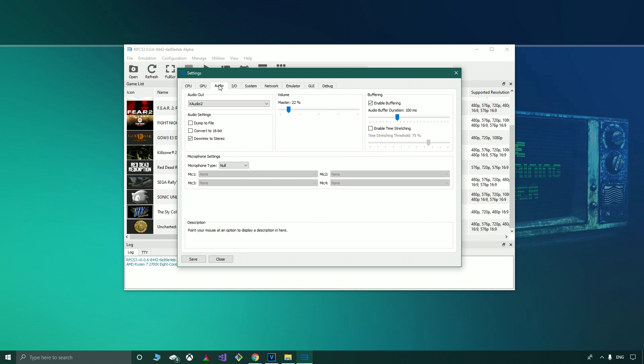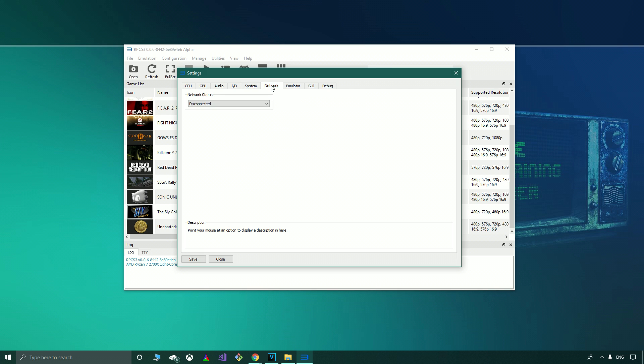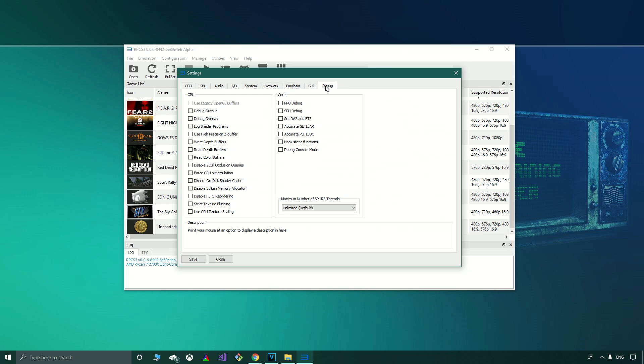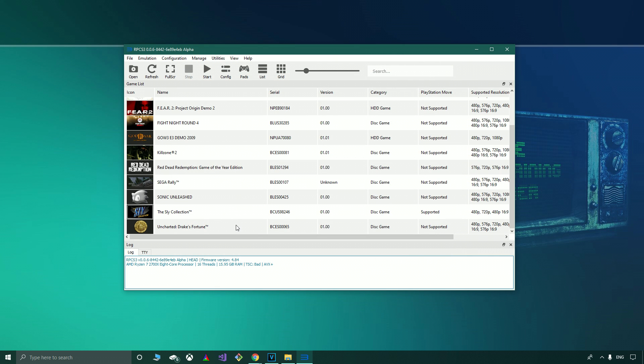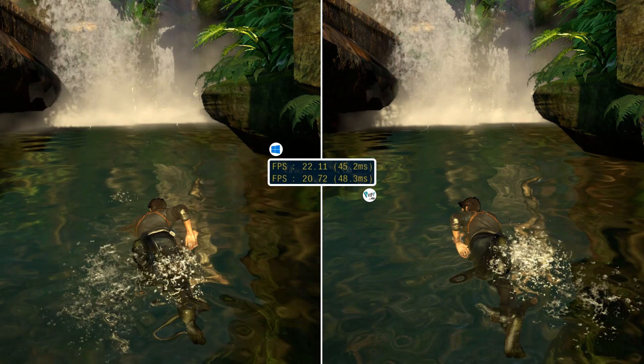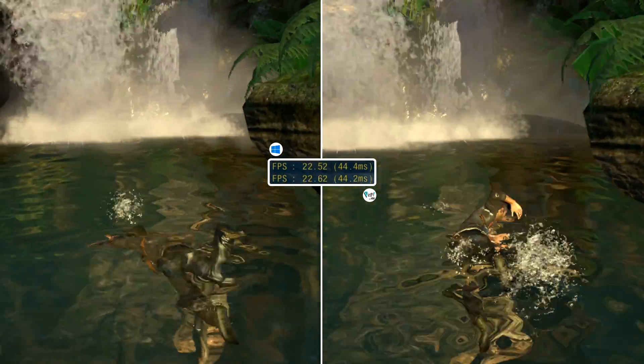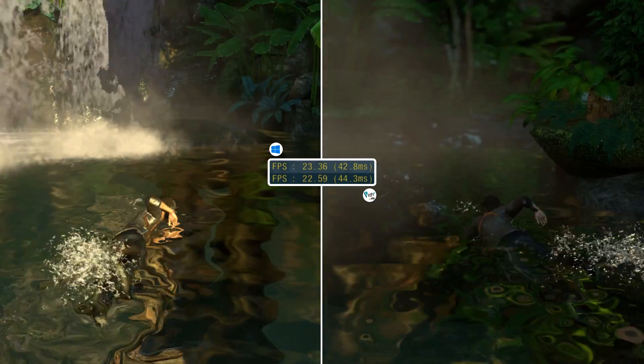We'll also be taking a look at performance on Uncharted for both Linux and Windows. Full system specs are in the description and all motherboard settings are default and auto, no overclock or manual boosts. Under these conditions the CPU typically sits at an all-core 4GHz on both operating systems.